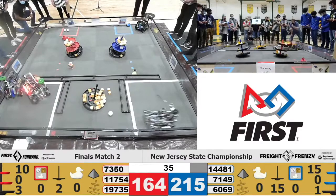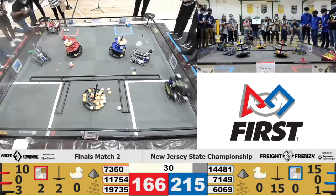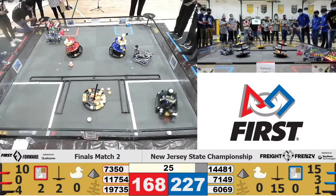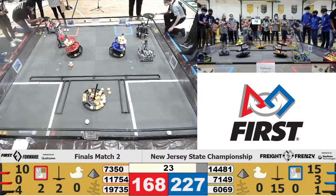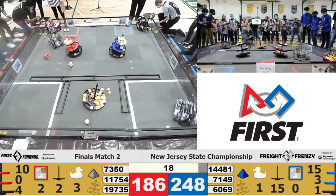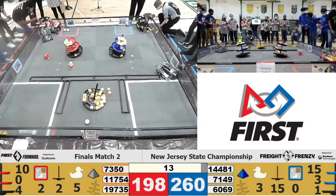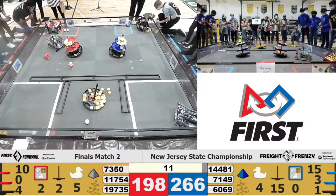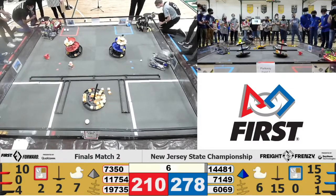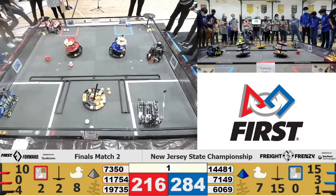We're down to 36 seconds. Five seconds to end game. Enforcers now going for the second tier, along with Don't Blink, who's now picking up their team shipping element — and they have capped the Blue Alliance shipping hub! Oh no, 11754 tried to cap but not quite there. With 15 seconds left, we have looks like four or five ducks delivered so far for the Blue Alliance courtesy of Enforcers. We are down to eight seconds. 3, 2, 1.